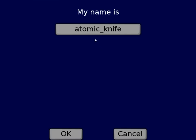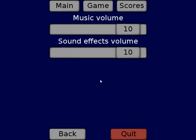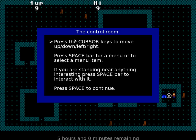I'll be Atomic Knife. Yeah, my name's Atomic Knife. Pick Menu. Ooh, there's stuff in this game. Press Cursors to move - so this is just normal arrow keys. Spacebar to select a menu item.